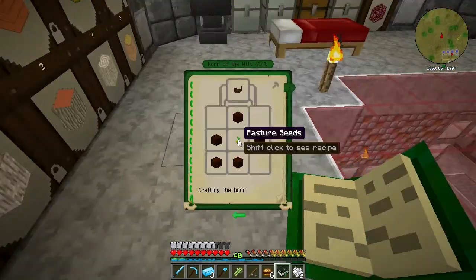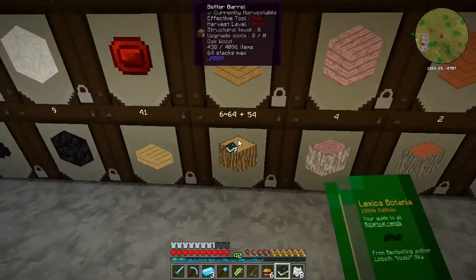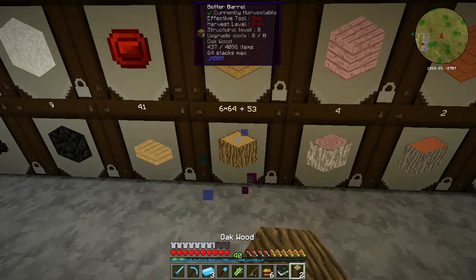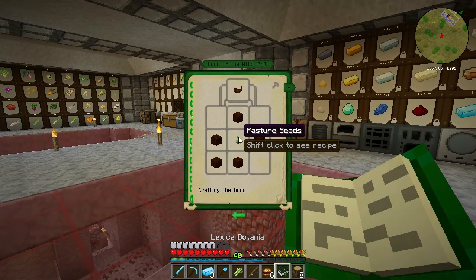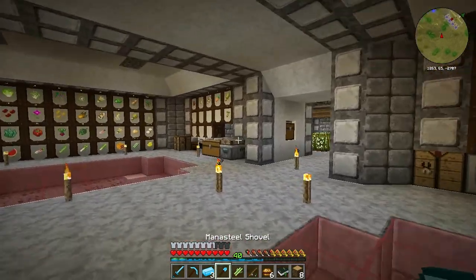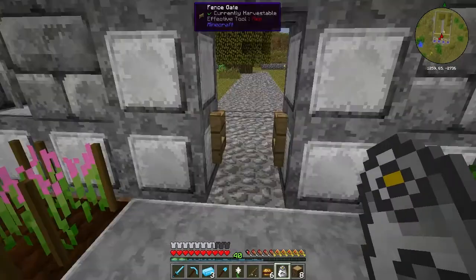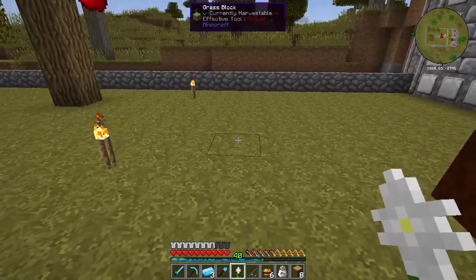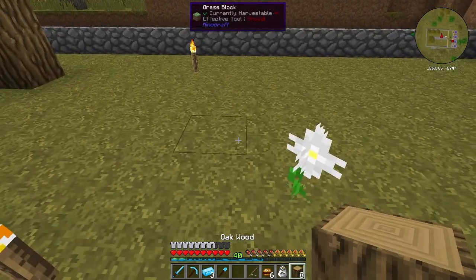Let's grab some bits now. We're going to need 1, 2, 3, 4, 5, 6 - we'll grab 8 bits of wood. We also needed a pasture seed and I think I've got some of them over here somewhere. I think we've got everything we need now. So let's start this being made - let's get this going.